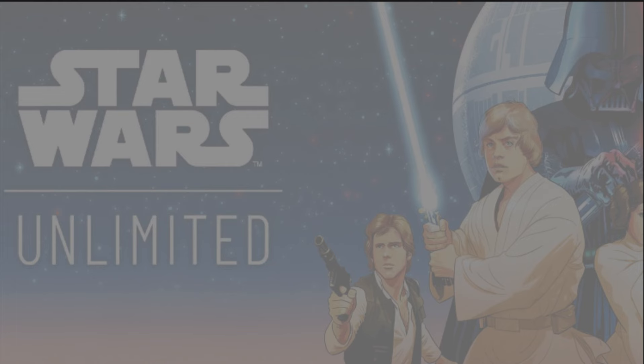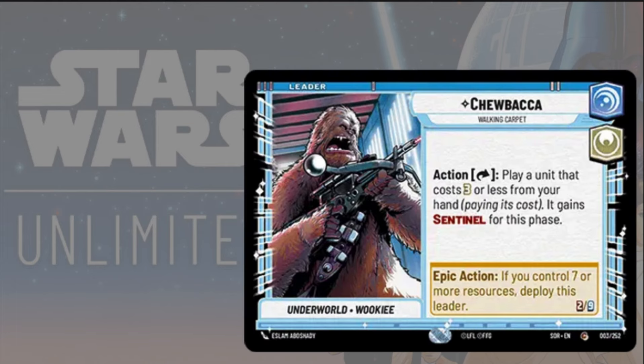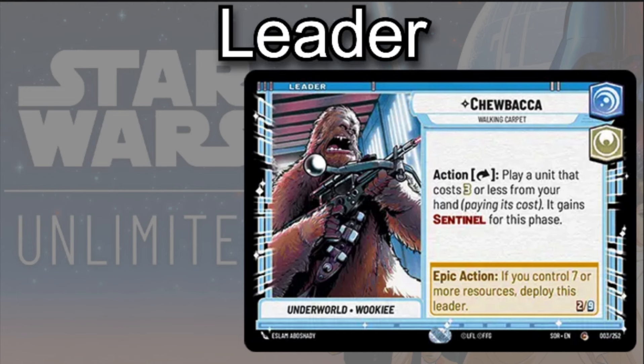Today's video is going to be about Chewbacca. Now Chewbacca is one of my favorite characters in Star Wars — I have a lot of favorite characters when you think about it — but he's a pretty cool character and I think everybody can agree we like him a lot. So what does Chewbacca look like in the Star Wars Unlimited trading card game? He's a Vigilance leader with the Heroism aspect as well. He's Underworld and Wookiee, so it was obviously him before he joined the Rebel Alliance.